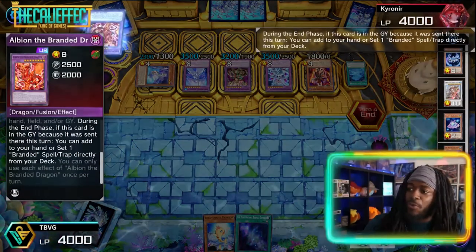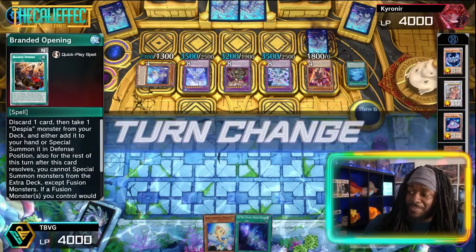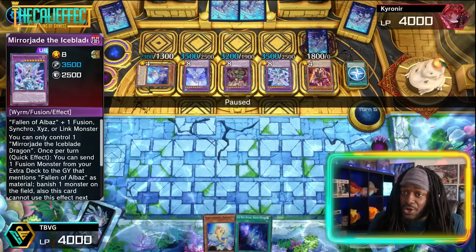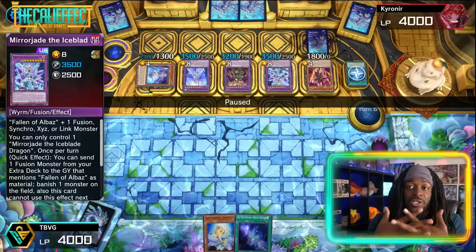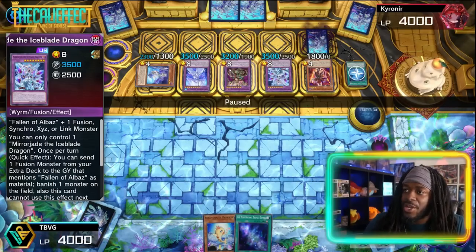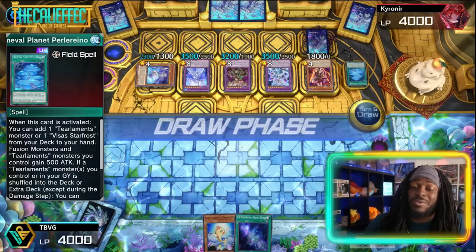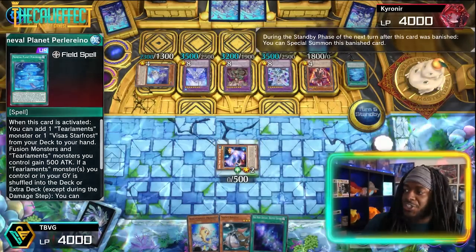Snoppios gets banished because it targeted itself. The opponent puts us down to 4000 life points. Albion sets Branded Opening, so no more Branded Retribution. We're down to two cards going against a scary board: Mirror Jade can't activate its effect this turn but next turn it's live, plus it can send Albion to the graveyard for resources and wipe our board. Drago Steppelia and Ru Kalos are formidable disruptions, and there's a face-down Branded Opening.